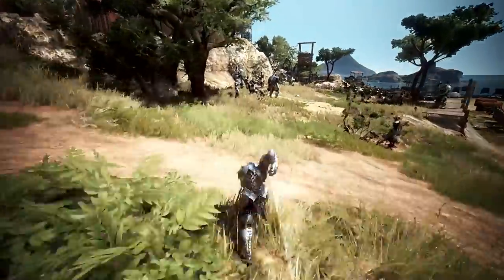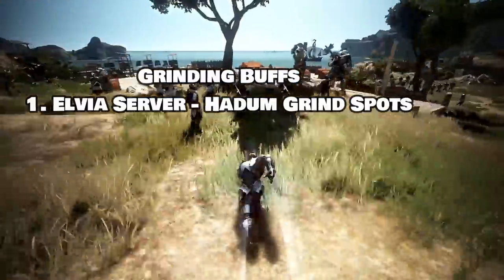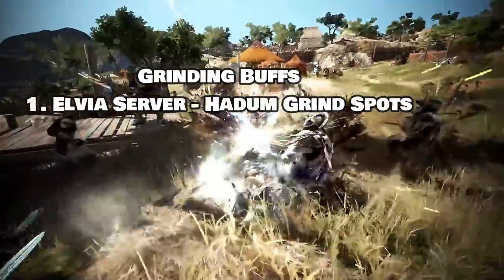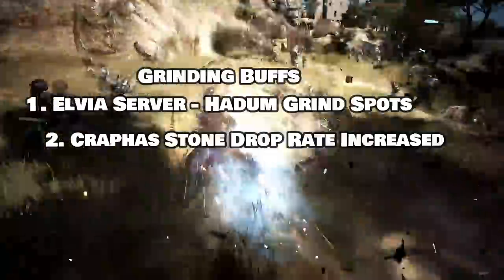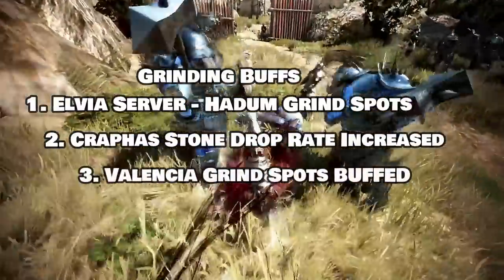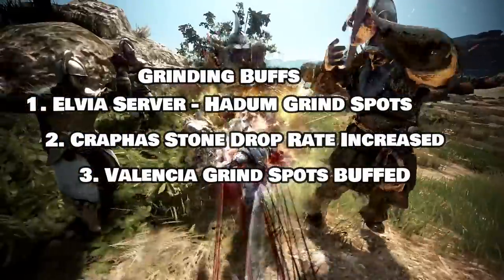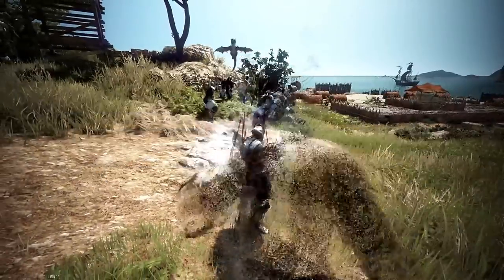Over the past year we got some excellent buffs to grinding. We got the Elvia servers which gave us the Hadum grind spots, which made our money per hour go through the roof. Then they buffed the drop rate of Kafra stones at existing grind spots, and finally they revamped the Valencia region grind spots, making all these older spots much more relevant — people with very little AP are posting over 200 mil an hour.